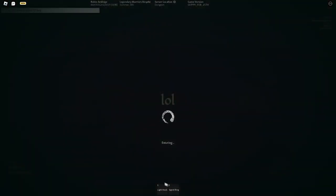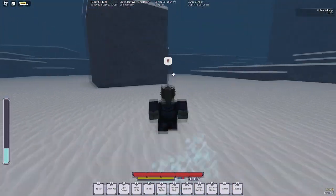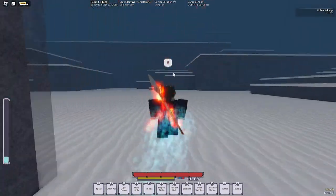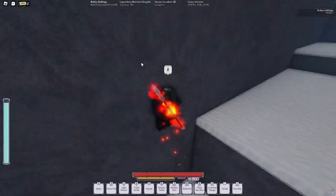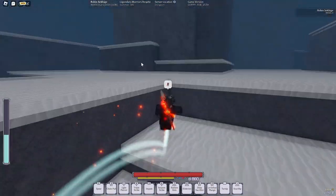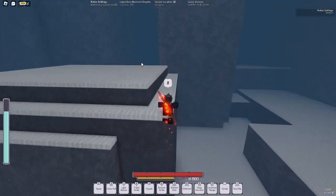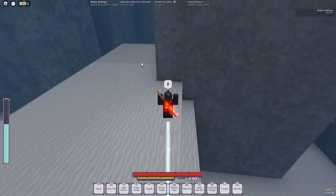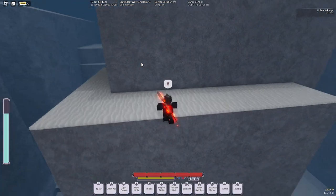Right when you first enter, you always want to immediately run forward and head towards Snap Tower, because layer two in this game is just the rogue lineage tundra map, like one for one, except for a small bit. You just come up here and go to Snap Tower.